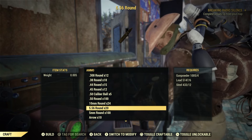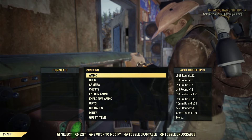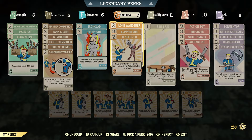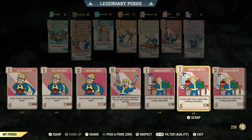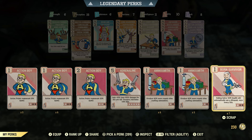Now when you are actually crafting ammo, there are a couple of perk cards that will help you out. Under Agility, we are talking about Ammosmith. It's definitely one to hang on to. Even if you have Ammosmith at rank 2, it produces 80% more rounds when crafting ammunition. So we're going to go ahead and equip that.